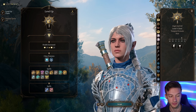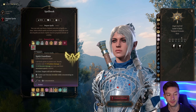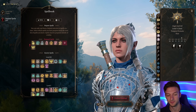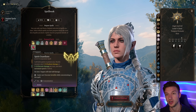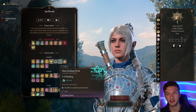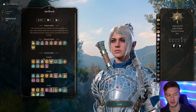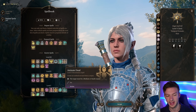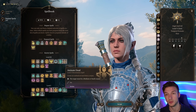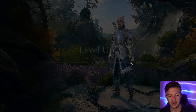At level five we get some really nice spells. Spirit Guardians is incredible — it deals 3 to 24 radiant damage to nearby creatures, so you become a beyblade running around shredding enemies. I also like Mass Healing Word for the bonus action to heal everyone, which can apply Blade Ward and Bless. Animate Dead is great too — there are tons of corpses and raising zombies to tank hits is super useful. We'll take Glyph of Warding at the next level as well.